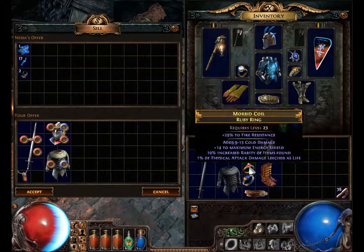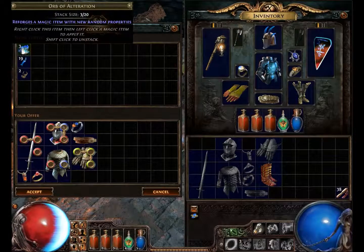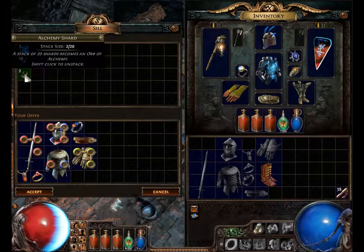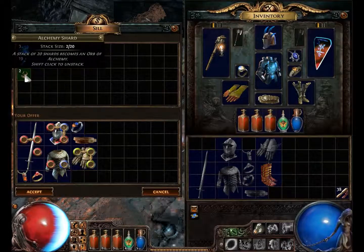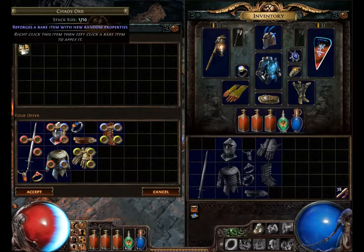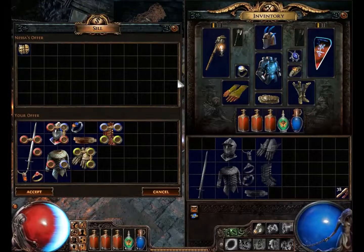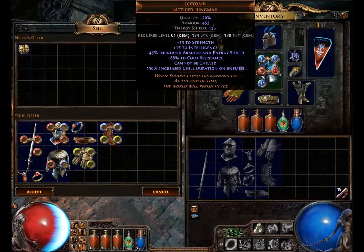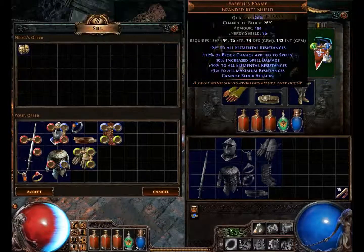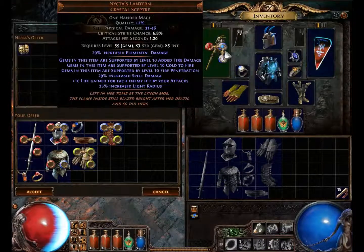But if you sell all these, it's going to get you around 3 to 4 Alteration Orbs and 2 Occamish Shards on this set — that's not near a Chaos. It takes 20 Alteration Orbs to get a Chaos. So as soon as we add the Boots, we get a Chaos. It has to be a full suit: Helm, chest, gloves, boots, belt, rings, amulet, and either a two-hand weapon, two weapons for dual wielding, or a shield and a weapon.